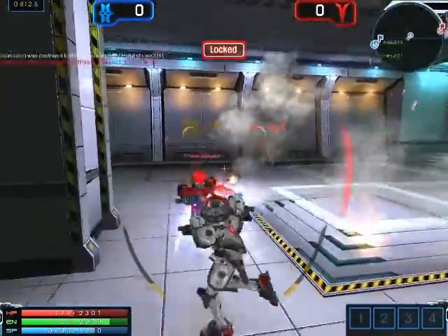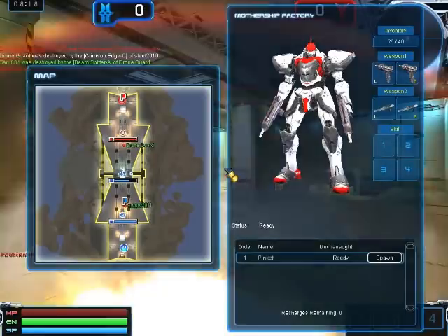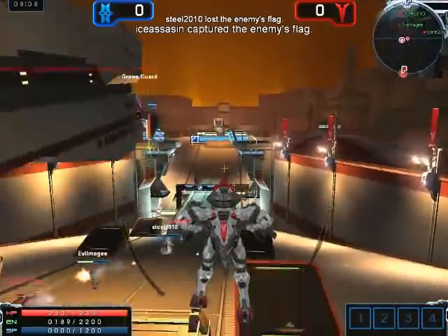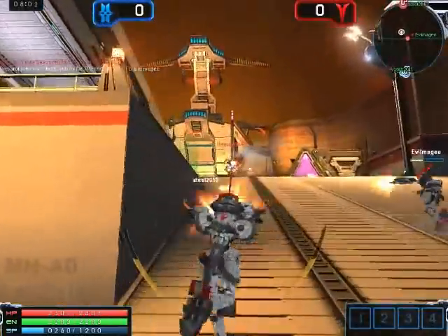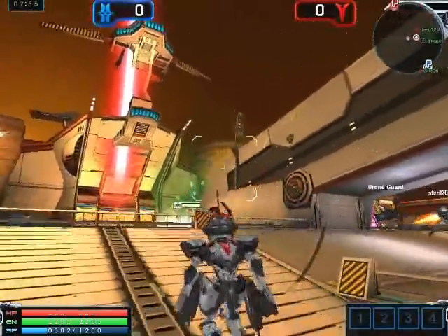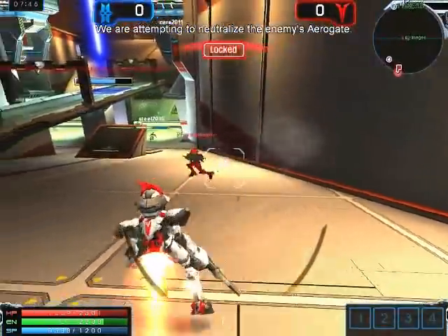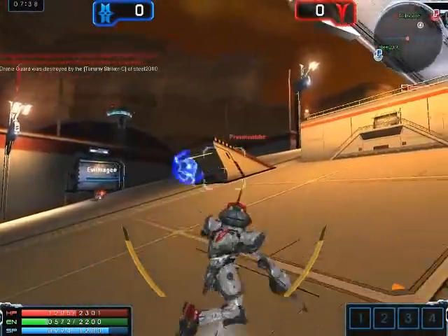I'm fighting two guys right now, which is not good. I haven't played this game in a minute. Double click, up click — see that green EN bar? That runs out. There's a lot of health in this game. See, that was too close — I couldn't use that. But now I can use it; it does a decent amount of damage.